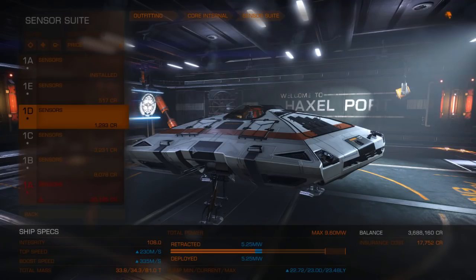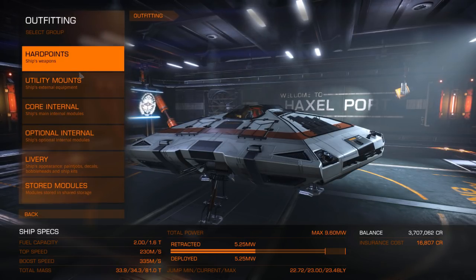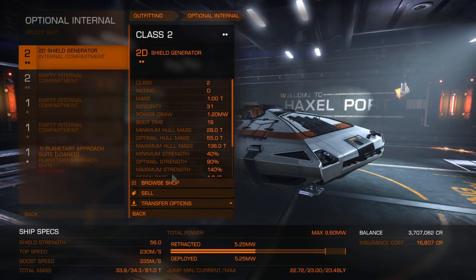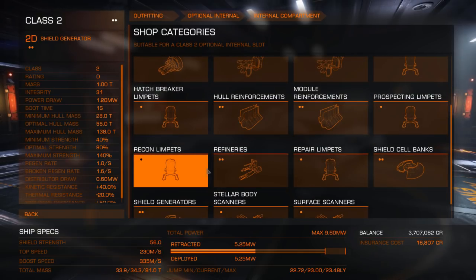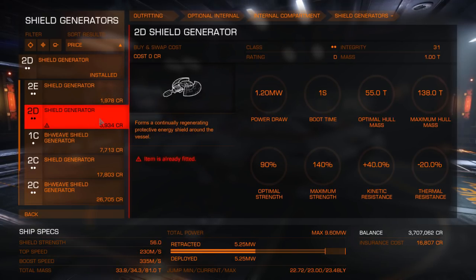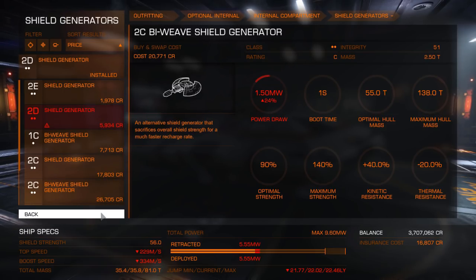So we're up to 23 light years, though it's going to go down a bit because there are some other things we need. Now into optional internals: for the shield generator, you want the minimum — the lightest shield you can get. That was one ton; the 1C by wave is 1.3 tons, so we can stick with the lighter one. I might have to come back to that because it's a question of space.